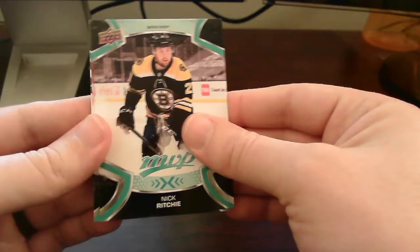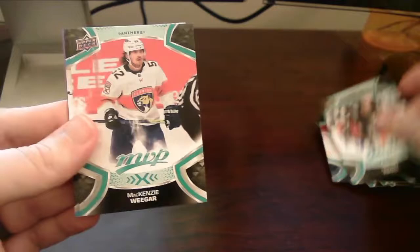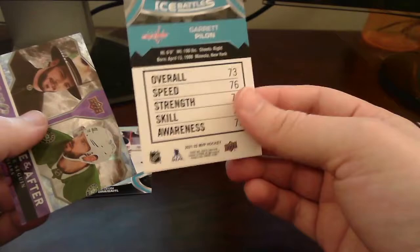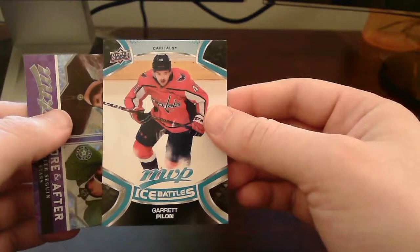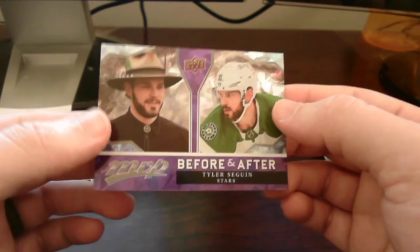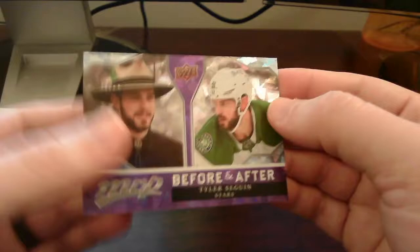We got a Before and After insert here. Speaking of Garrett Pion, we got Ice Battles with Garrett Pion — I already have this one, but still a good addition for my caps PC. It is a rookie card, so I'll put that with our rookie stack. Our second hit of the pack is a Before and After of Taylor Seguin out of the Dallas Stars — standard variation, very nice. Continuing on to the next pack.